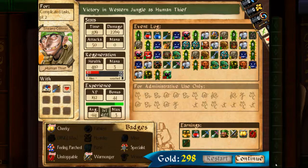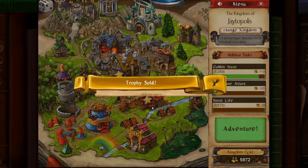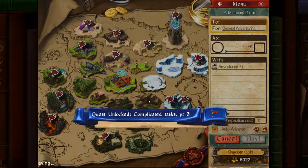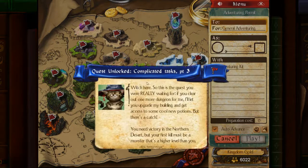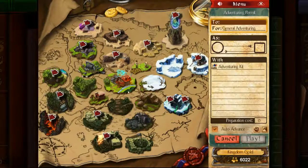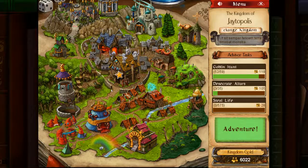And the whole point of this is of course to complete the Complicated Task series of quests. And there's Complicated Task Part 2 — Burn Salve reward, trophy sold, sold the druid stick. What's this going on at the tavern? Unlocked Complicated Task Part 3 — Witch here. So this is the quest you're really waiting for: if you clear out one more dungeon for me, I'll let you upgrade my building and get access to some cool new potions. But there's a catch — you need victory in the Northern Desert, but your first kill must be a monster that's higher level than you. I've already got Cheeky there, so it should just solve for me. We'll go ahead to the Northern Desert next time. Thanks for watching!